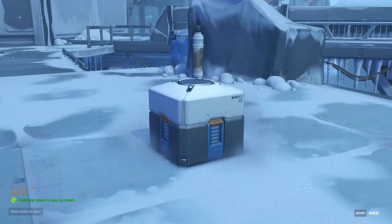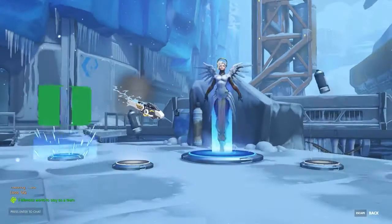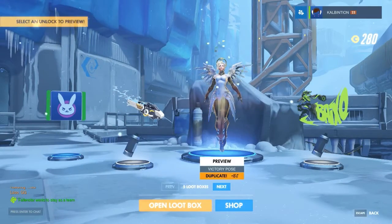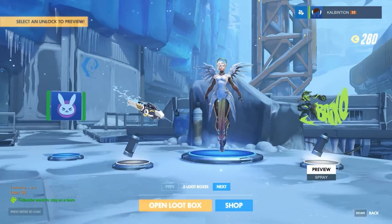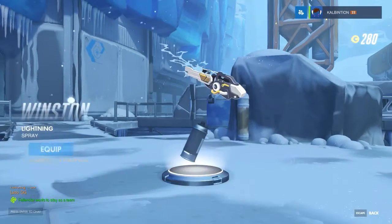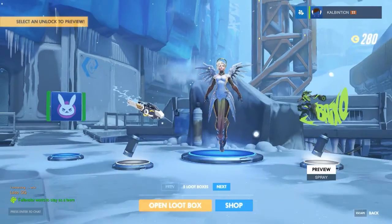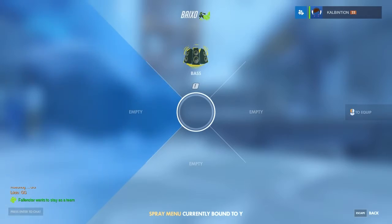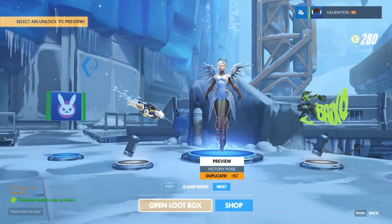Another little box we're gonna open — so many of the boxes. Victory pose duplicate for Mercy. I'm actually going to equip the angelic one because apparently I hadn't done that before. A player icon, a spray for Winston — sure, why not, looks better than the globe — and a spray for Lucio. I'll have that as another option.